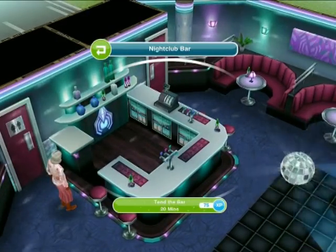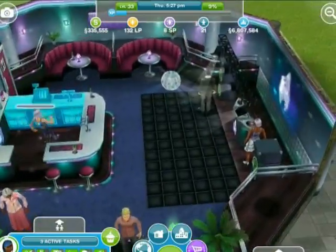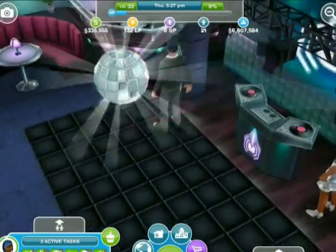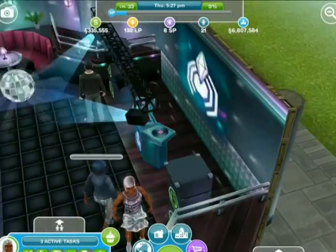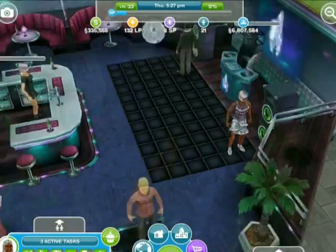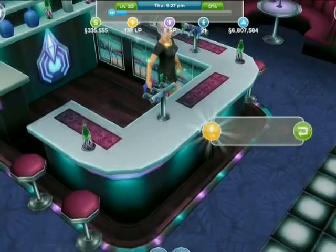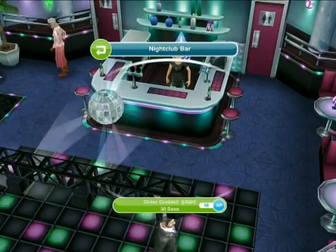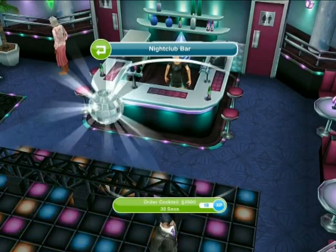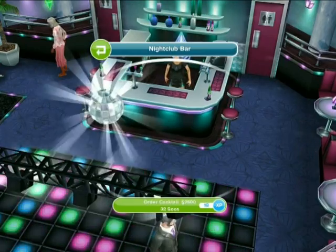Your sim can tend the bar for 20 minutes, and then you can get another sim to become a DJ for 7 minutes. You can also go up to the bar and order a cocktail for 2500 simoleons, so it's quite expensive.